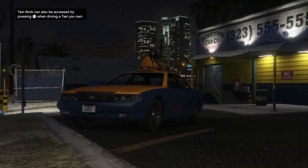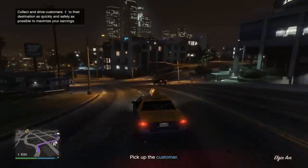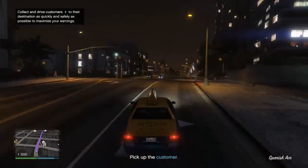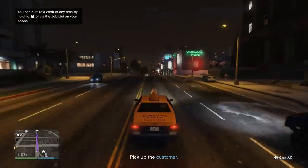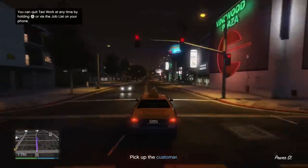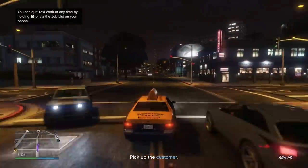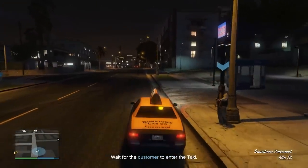Now you don't have to use the taxi that the game gives you — there are two other taxis you can use. You can either buy your own through War Stock, or if you've reached sponsorship level 25 in Arena War you'll have access to the Taxi Custom, which is a bit faster, more durable, and all the stuff you'd expect from a custom vehicle. Honestly it's not really worth grinding Arena War just for this though, so if you don't have it, don't worry.